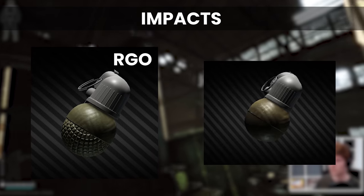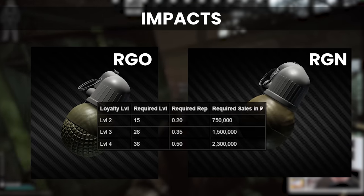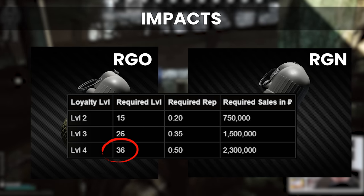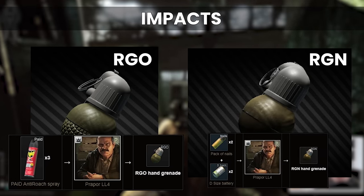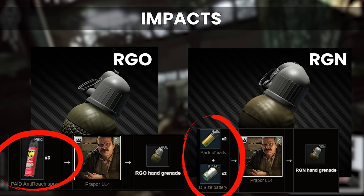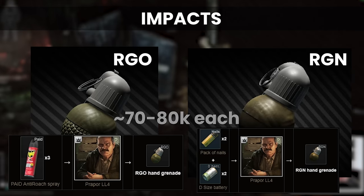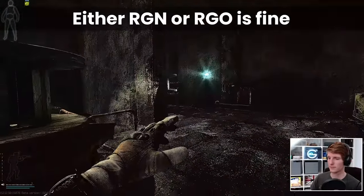There are two types of impact grenades: the RGO and the RGN. Both are available only from barters at Prapor level 4, so you might want to wait until level 36 to complete this quest, as the only other alternative is to collect them from grenade boxes around the maps or from running your scav, which has a chance to spawn in with them. These barters are not cheap, costing 3 paid for an RGO and 2 nails plus 2 D batteries for the RGNs, which is around 75k for each of them. The RGO has a bigger blast radius than the RGN, but both will work for how we're going to use them.